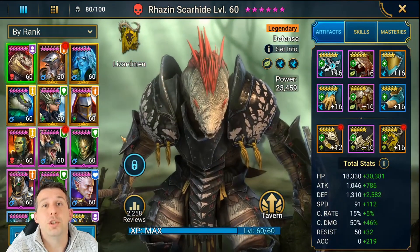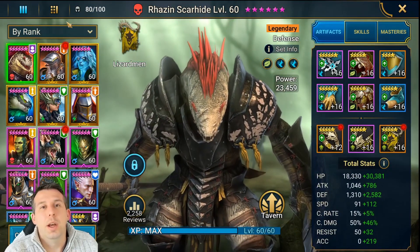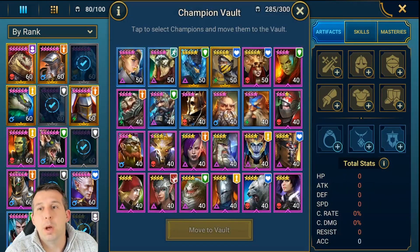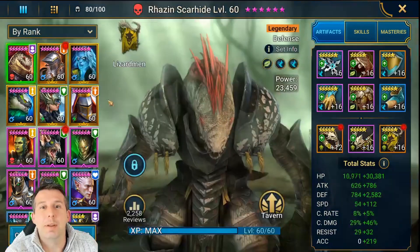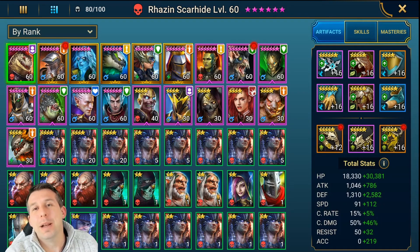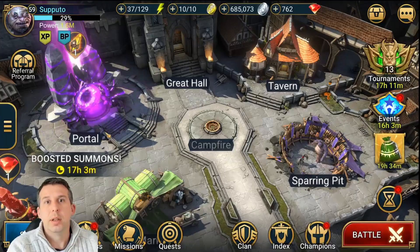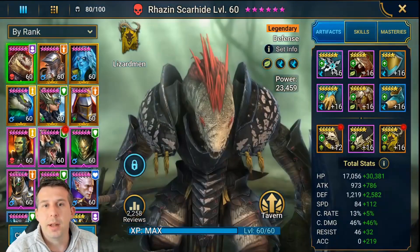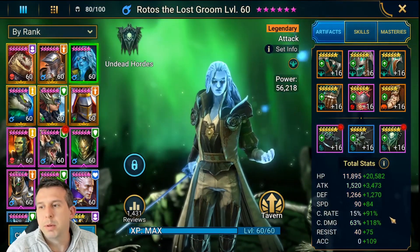Lastly, we're going to get into some arena shenanigans. Comment below — who would you pick for the arena team? There aren't that many 60s here, so not many choices. Going into arena as the last thing of this takeover. Rotas was already built — not going to mess around with that. Already looking pretty strong: big attack, good crit rate, good crit damage.